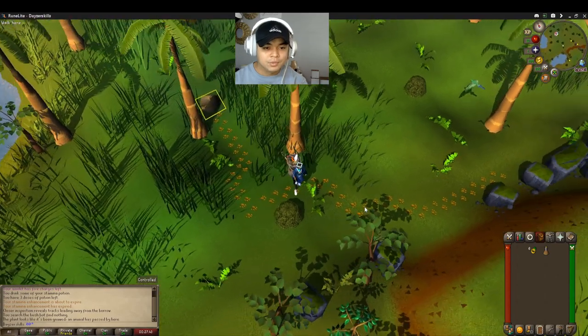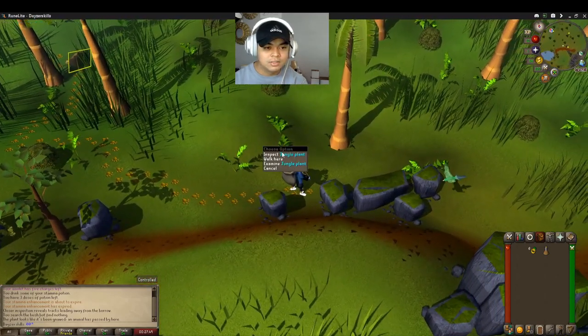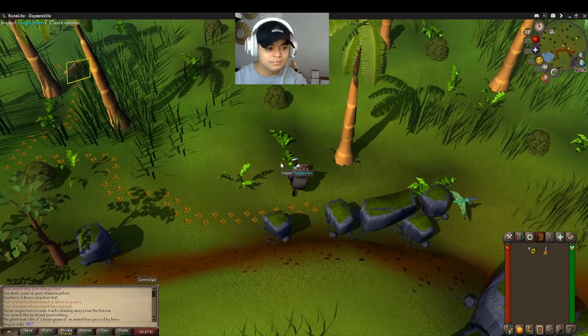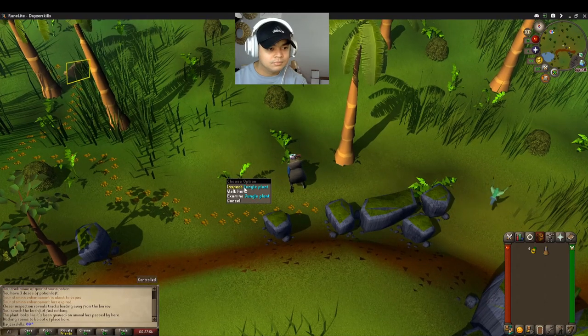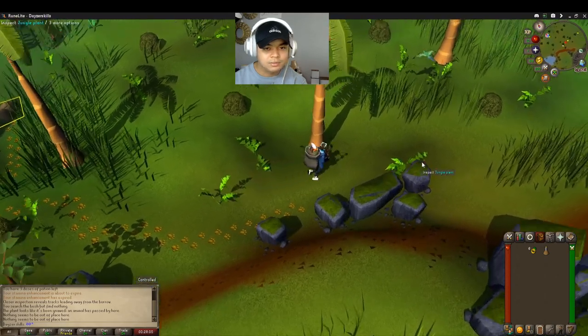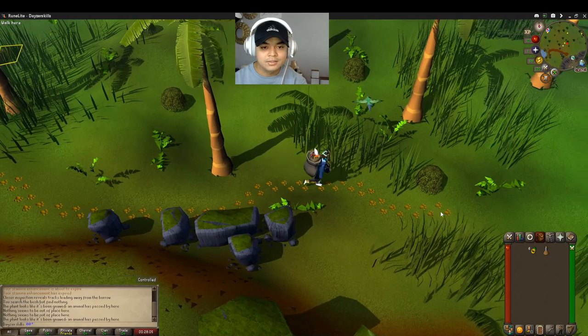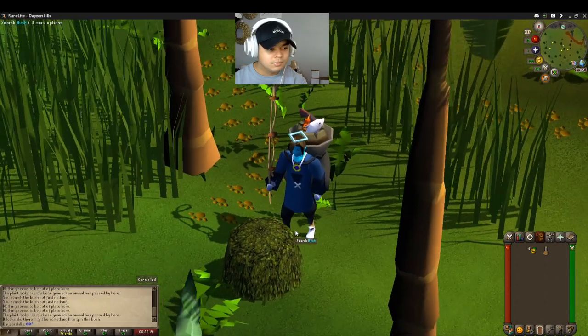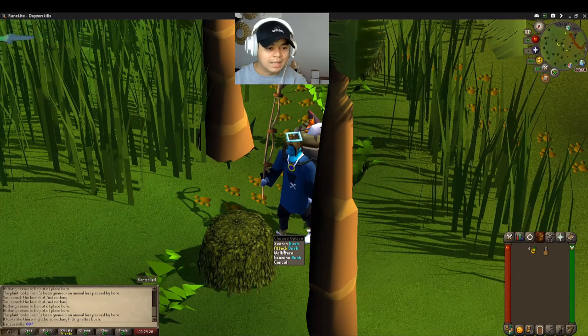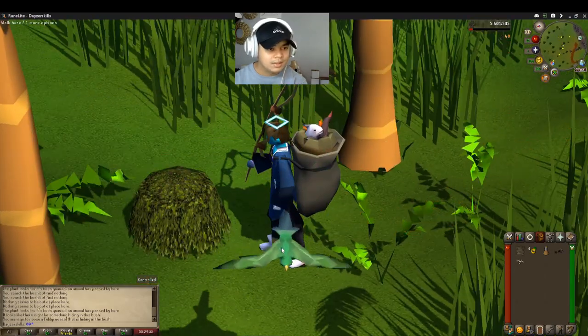All right. We have new tracks. Let's follow it to the end. Let's search these bushes within the area. It's not there. It's not there. Let's check this one. We have new tracks. Let's follow it to the end. In the chat box it says it looks like we might have found something hiding in the bush. So let's get ready to capture this thing. Harvest. Boom. And that's how you hunt for the weasels.